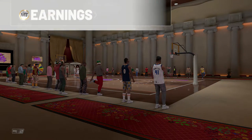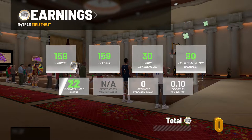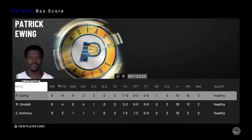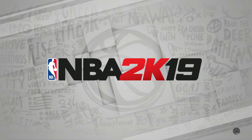Let me show the box scores. After the MT count — a decent amount of MT, we got 460 MT. Patrick Ewing: 10 points, 8 rebounds, 2 assists, 2 steals. I do like this Ewing card — I think I'll keep him on my team. And that's gonna end this video. I hope you guys enjoyed — comment who you want next for gameplay, and I'll see you next time.